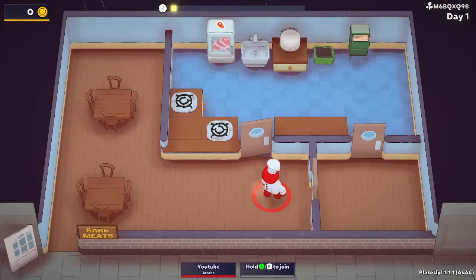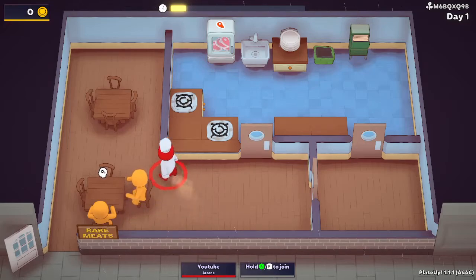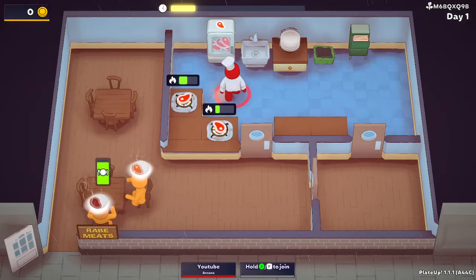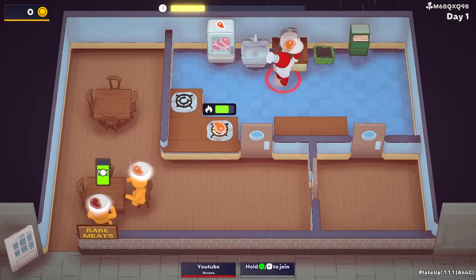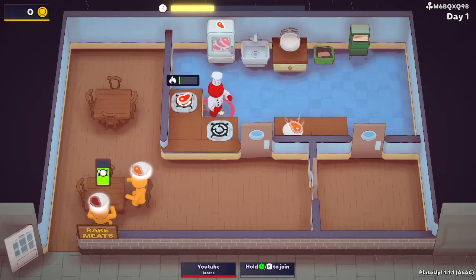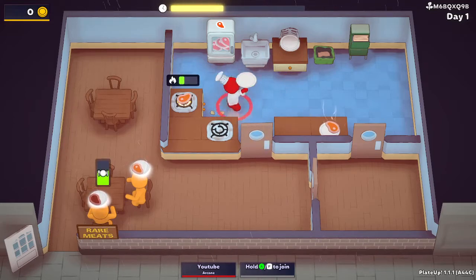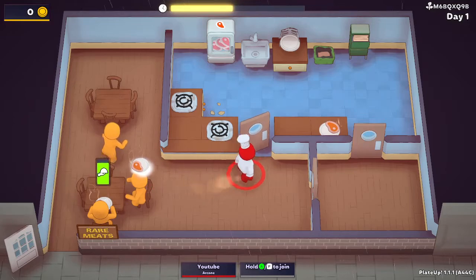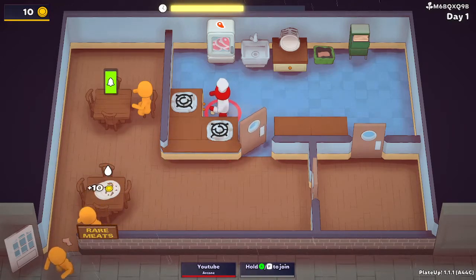Here we are, this is our little rare meats setup. What do you want? You want a steak? Oh, we're already fucked up - there's spilled grease everywhere and that's slowing us down.